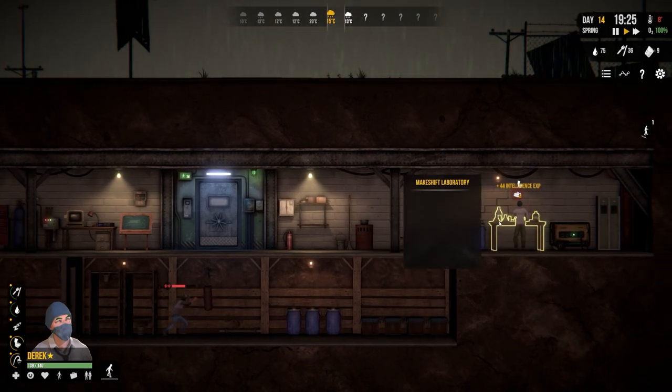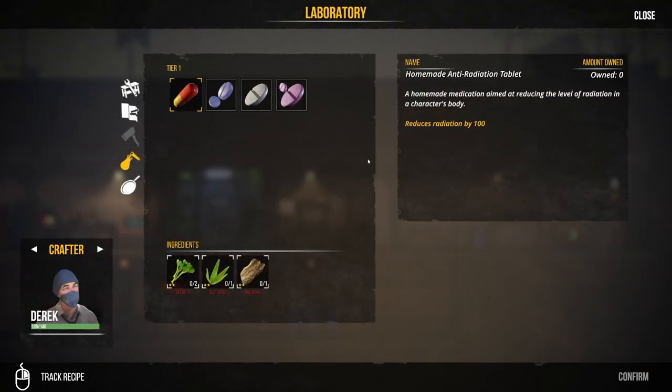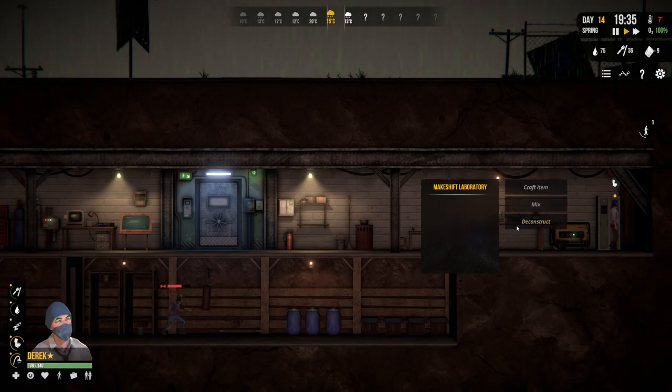Looks like the makeshift laboratory is in. And you can craft - oh look at that - homemade anti-radiation tablet, antibiotic, etc. And what's this one that says 'mix'?